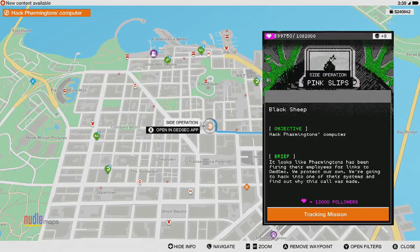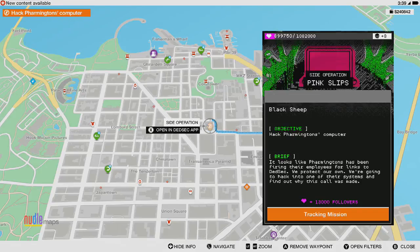Yo, welcome to part 18 of my first playthrough of Watch Dogs 2 on Xbox One. In this part we'll be doing the side operation Pink Slips, so let's crack on with that now.